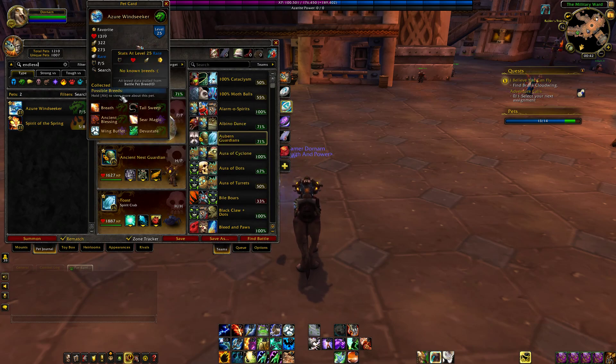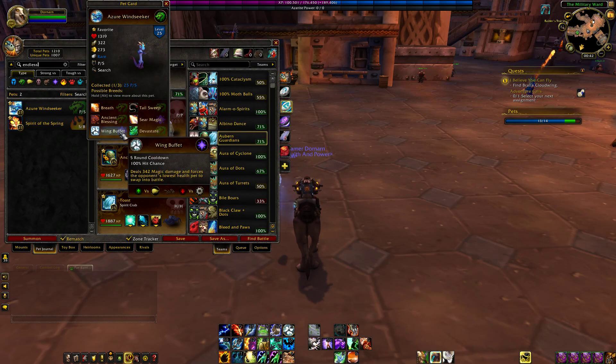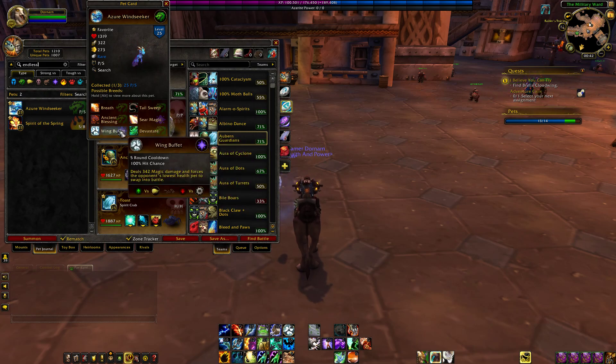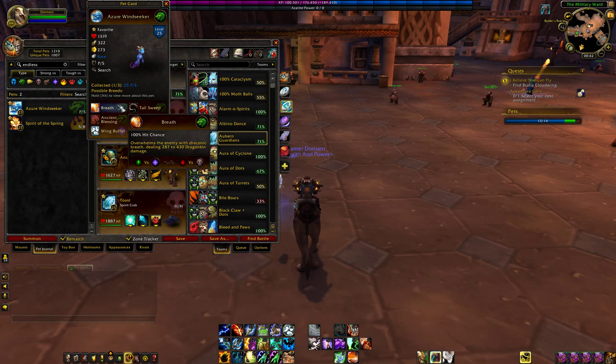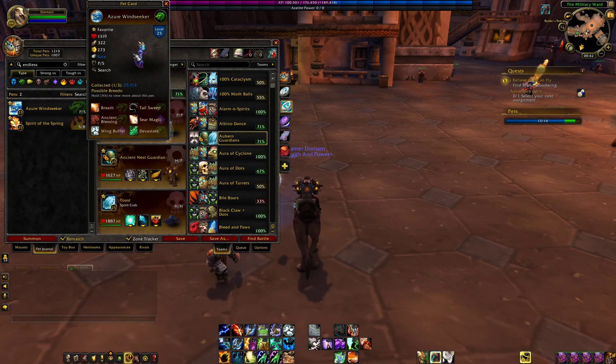The build I would go with — since he is decently fast — is probably Breath. Most of the time I run Ancient Blessing; I rarely ever run Seer Magic on pets except maybe the Ascension Fetish. Then Wing Buffet or Devastate — really both of them rely on you going first. I might actually run Wing Buffet since it is a different type of damage from my basic attack, and it's a swap-out. Overall in PvP, I'd say he's not too bad. He does have low health, but that dragonkin bonus — 50% I think — can be quite good actually. Overall, not that bad of a pet. Recommend getting him if you're interested.